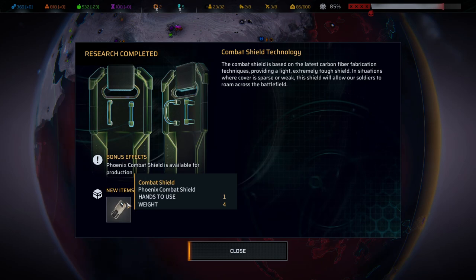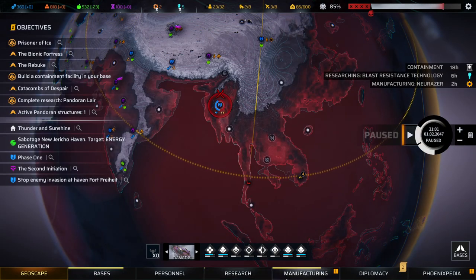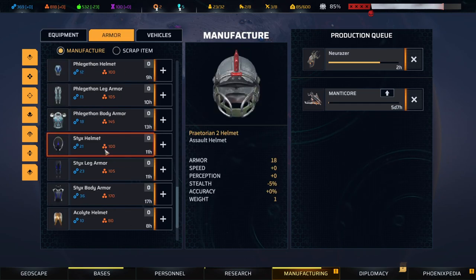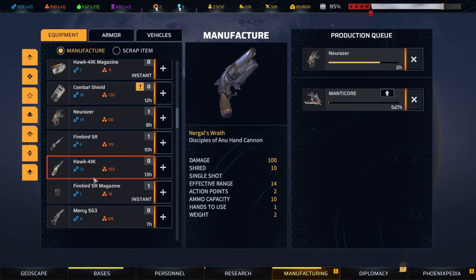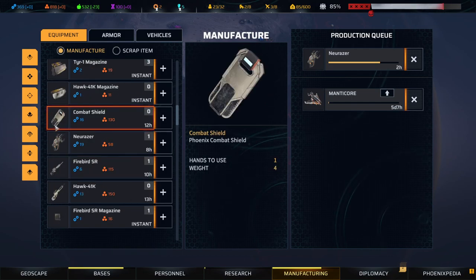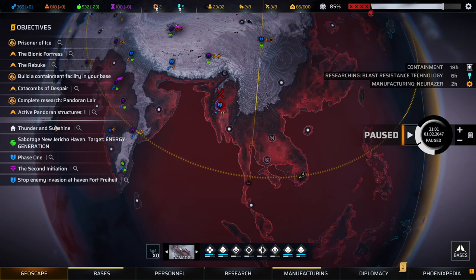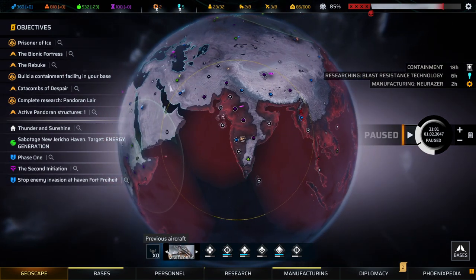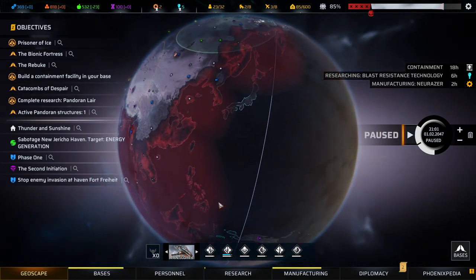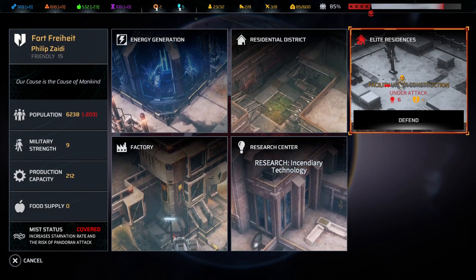Not bad. What does that combat shield do? It's under equipment. I would imagine it works very similar to the energy shield — with that you can simply block. Shortly double checking the behavior info here.